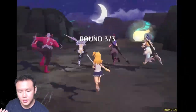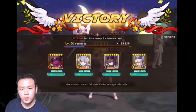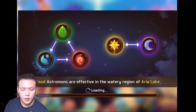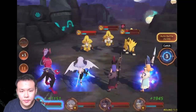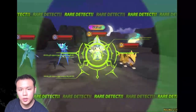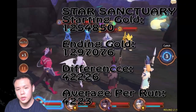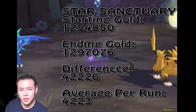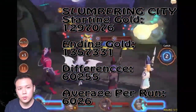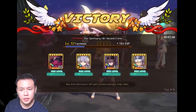I did 10 runs of Star Sanctuary and 10 runs of Slumbering City, and I recorded it — it's currently being played behind me right now. In Star Sanctuary, after doing 10 runs, I got an average of 4,223 gold. And after 10 runs of Slumbering City, I found that I got an average of 6,026 gold. This was just from selling the gems plus the actual gold from the stage.